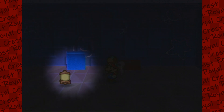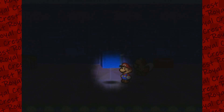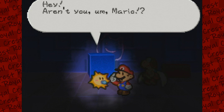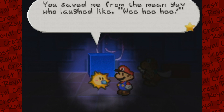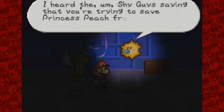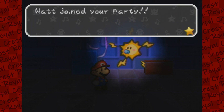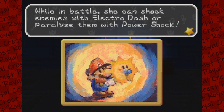Hello? Hi mister, I'm Watt — can I get out of here? Here you go. Yay, I got out! Thanks mister! Hey, aren't you Mario? You just saved me like a hero! You saved me from the mean guy who laughs like wee-hee-hee. I'll go with you, Mario — I heard the sad guys saying you're trying to save Princess Peach from Bowser. And we got a new party member! Watt joined your party. Press down to have her illuminate the area around you. With her light you can see invisible blocks too. While in battle, she can shock enemies with Electro Dash or paralyze them with Power Shock.